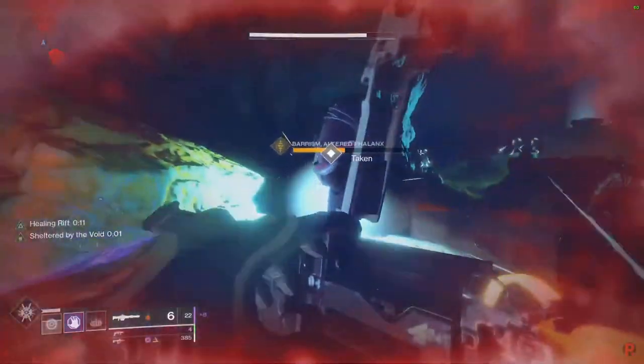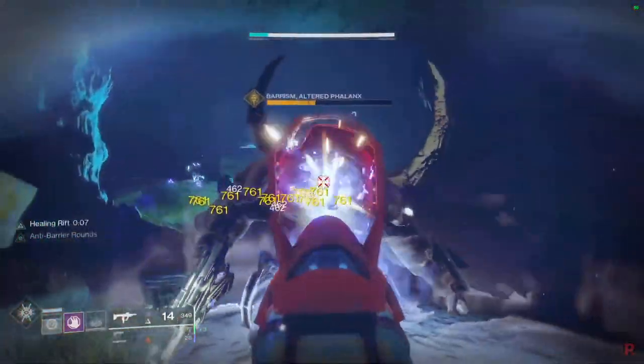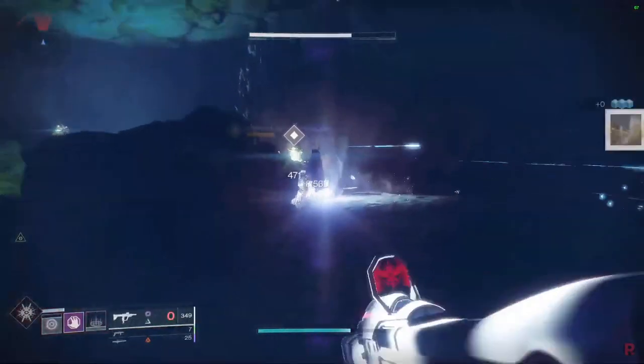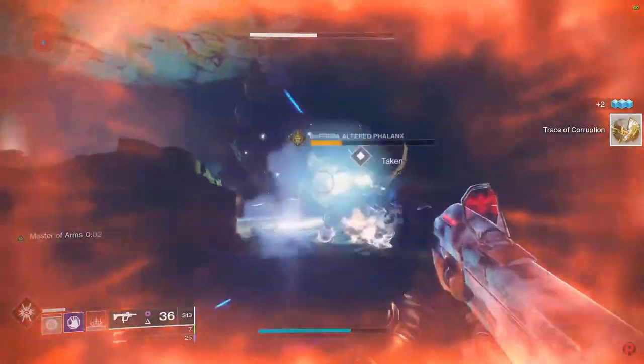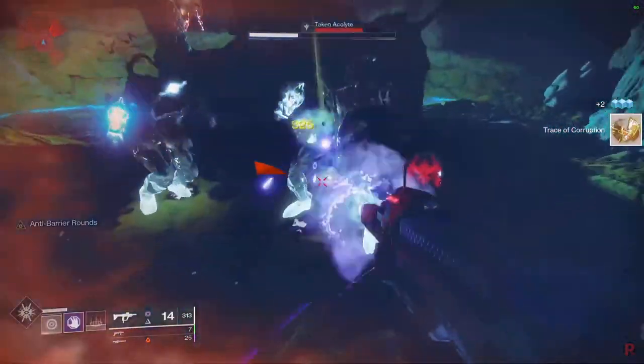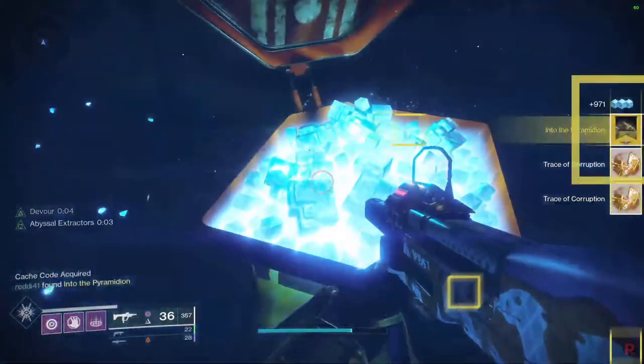Once you kill them, you get one of the steps done. Every time you get a Taken kill you will get a Trace of Corruption. And remember, when you open the chest, you get the next step.